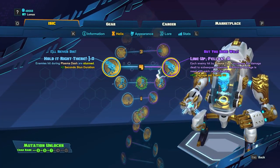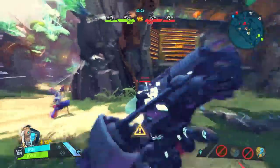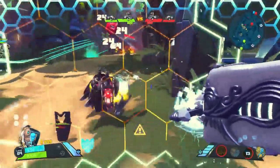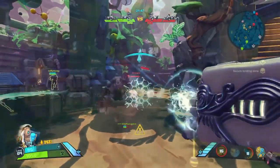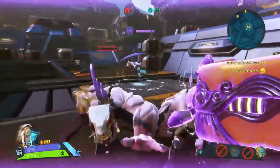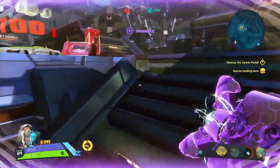At level 4, we're going to get two buffs to Plasma Dash: Hold It Right There and Line Up Fellas. Hold It Right There is going to add a two-second stun to enemies hit by Plasma Dash — this is a huge power spike for Isaac in PvP. It gives you a stun that is essentially a skill shot but has a wide and long area of effect. Definitely take this skill in PvP. Line Up Fellas is going to cause every subsequent enemy after the first to take bonus damage from Plasma Dash. This skill isn't that great in PvP and is just flat-out outclassed by the stun. Go with the stun at this level — you'll thank me later.